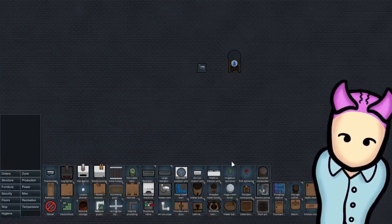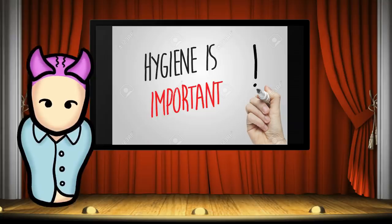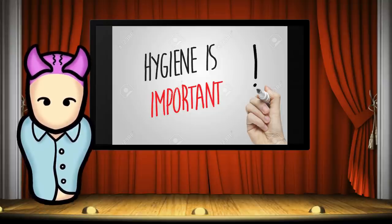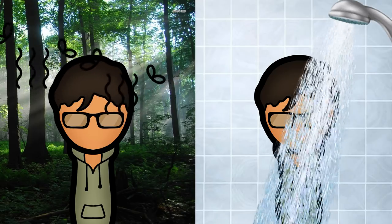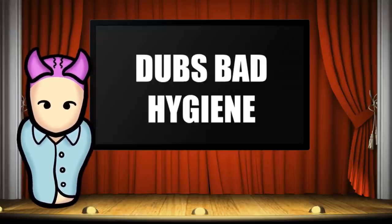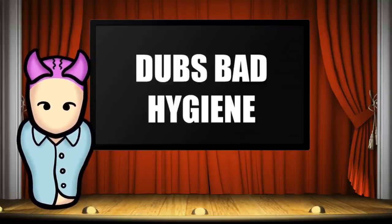Obviously, sources of water like rivers, lakes, and the ocean are better sources of water, but for the most part you will find water underground. Now, why should you care about hygiene? Why not let your pawns just do their normal thing without dealing with showers? You will regret that for sure. Pawns who don't bathe get penalties to social skills, they are more likely to get sick, and definitely you will be getting food poisoning due to your chef not washing his hands. Seriously, people, if you aren't washing your hands before handling food, get the hell out of my colony.